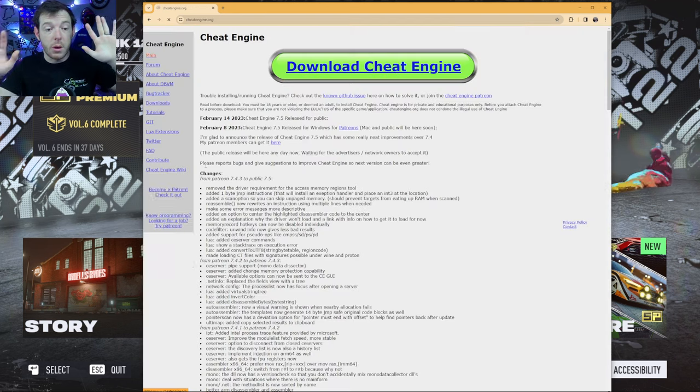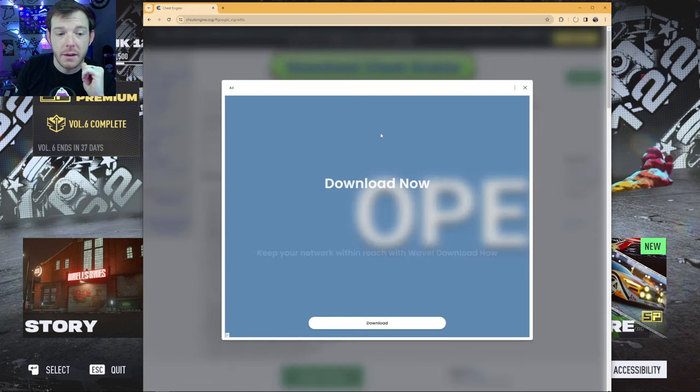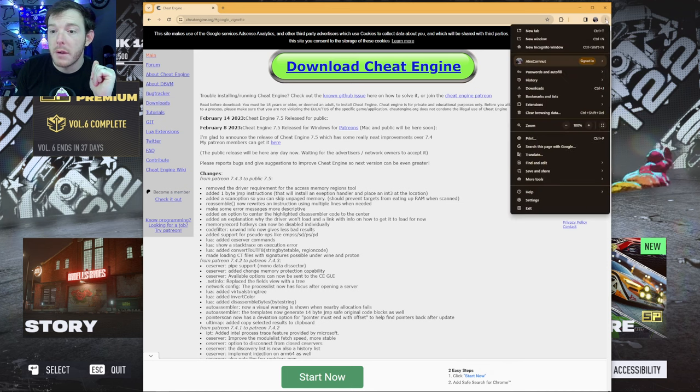There is no other place. This is the only way I know how to do it. You're gonna go to Cheat Engine — the big green button that says 'Download Cheat Engine' — that's exactly what you're gonna click on. Click that, get rid of the ad that pops up, click the X, and it'll download. We're done.